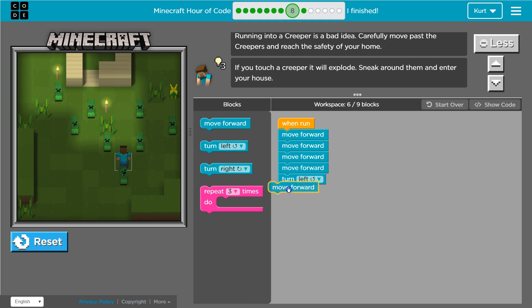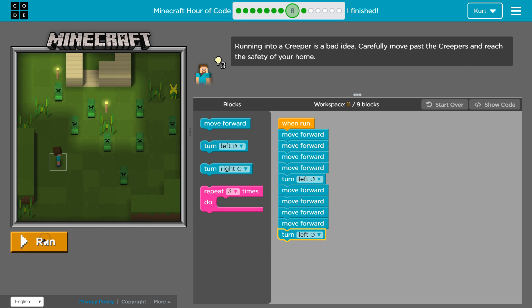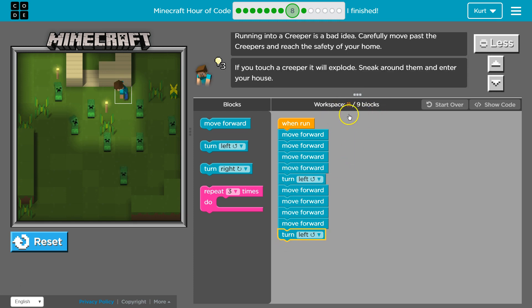And then I want to go forward again — once, twice, three times, four times. And then I would want to turn left, I think. I need to pause right here because there's already a better way to do this. This is taking 11 blocks, but I want to do this within nine. Let's just test it first.